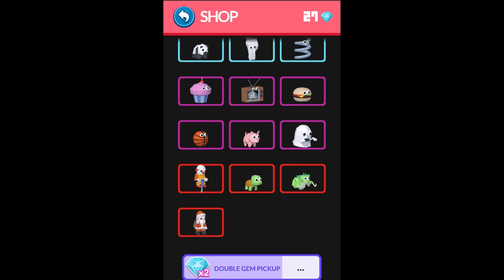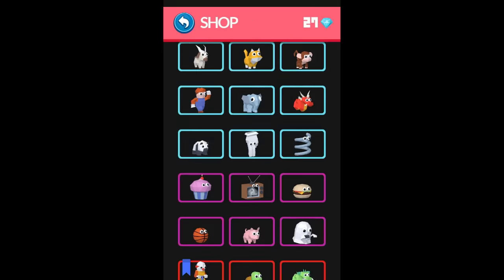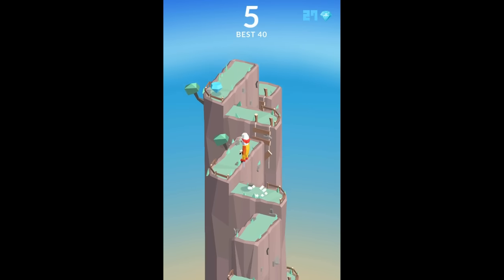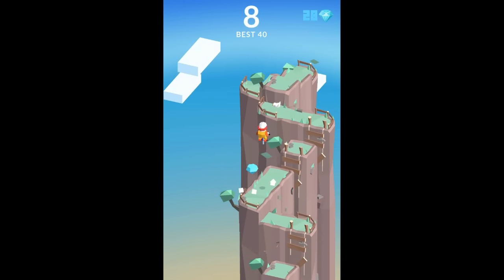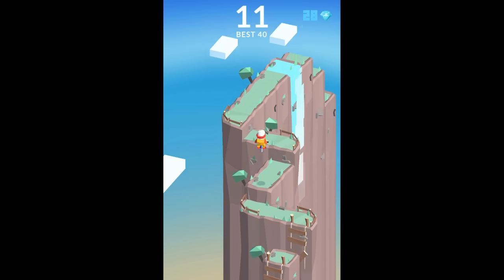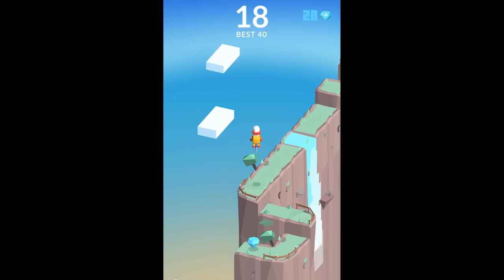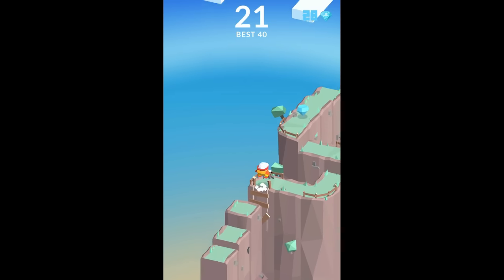The last character I'm gonna show you is the clown and it's pretty cool. He's got the pogo stick and he is going to bounce his way to the highest score hopefully, because you need to reach the highest heights of the leaderboards to win this one.